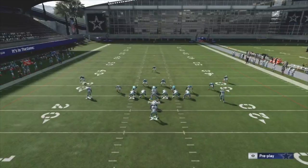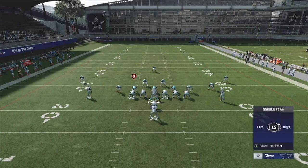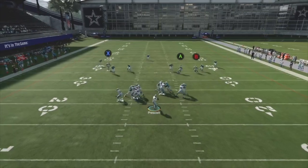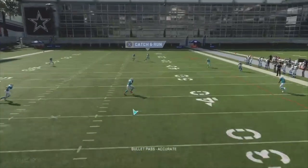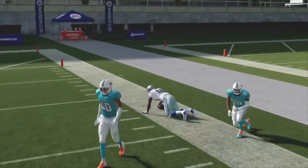I'll show you one more time. Another thing: if you are getting pressured you can double team someone who is getting a lot of pressure on you. Let's say this guy's getting some pressure — I'm going to double team him so he gets everyone blocked on him. Boom — way over the top. Very, very simple. All right, let's go show Cover 2.